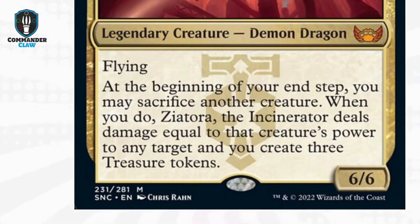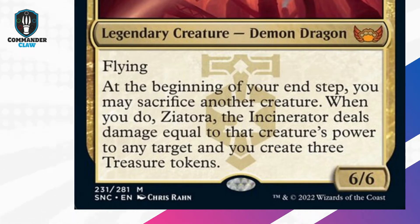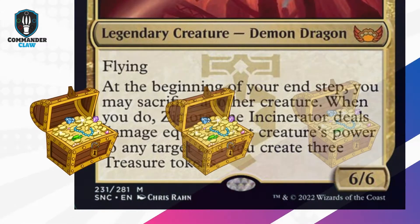Today's video is about Zeatora, the Incinerator. Meet the 6/6 Flying Demon Dragon who is the crime lord and boss for the Ripeteer's family from the streets of Nuclepana. The lengthy description of her ability can be summed up as this: fling other creatures and cash in with three treasure tokens.